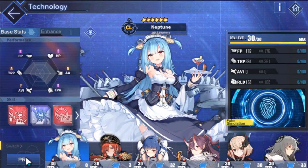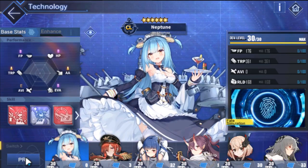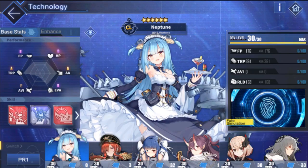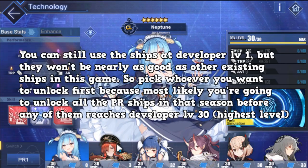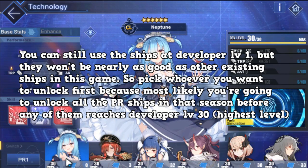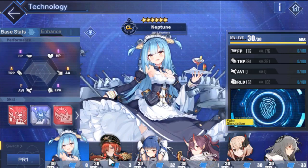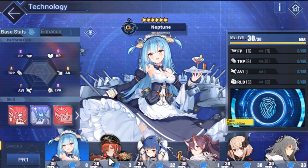I want to let you guys know that when you prioritize a ship or want to unlock a ship, it doesn't matter who you unlock first. If you can't get the ship to developer level 20, 25, or 30 depending on when they're at optimal efficiency, it doesn't matter. By the time you unlock your favorite ship like Neptune at developer level 3, you can probably unlock your second favorite ship like Monarch by the time Neptune is developer level 6. It's going to take a long time to get these ships to optimal efficiency like developer 20 or 30.